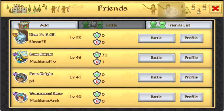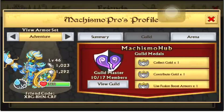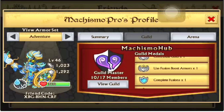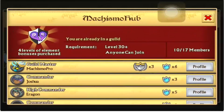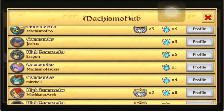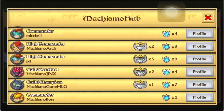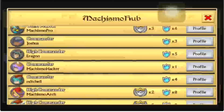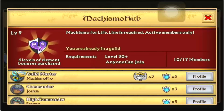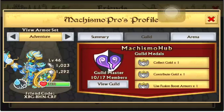I'm going to scroll down because my Smurf account — my iPad — is the guild master of my guild right now, Machismo Hub. I just started it out, so you're going to see a lot of weak members. There's Machismo Pro — that's my iPad — and Machismo Jinx, who's pretty strong. I kind of like it because these guys are active, and it's nice to see them get better and level up while I'm there to help them out.